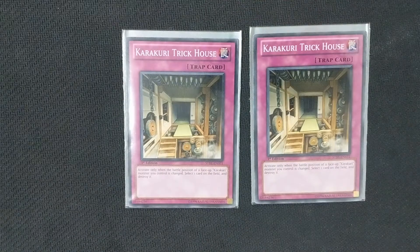The next Karakuri trap that we run is Karakuri Trick House. If the battle position of a Karakuri monster is changed, you can activate this, target a card on your opponent's side of the field, and destroy it. So this partners up with a lot of the boss monsters to allow us to get lots of effects and lots of removal when our opponent attacks us or when we change the battle position of our Karakuris using one of our spells, traps, or Karakuri Frog in the grave.